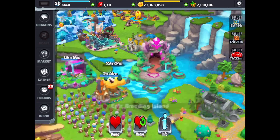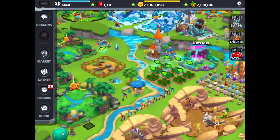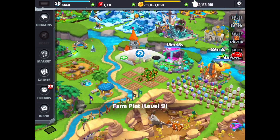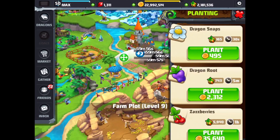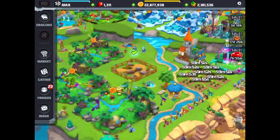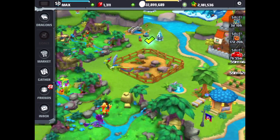So what we're going to do first is hatch the Bountiful Dragon. In order to do that, let's finish off these treats — got to keep our farm going. So we have the Bountiful Habitat right over here and we're going to finish the Bountiful Habitat.